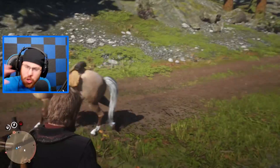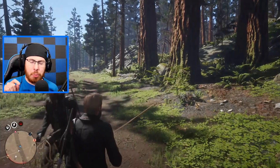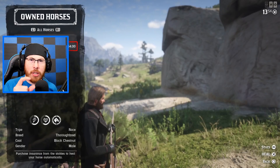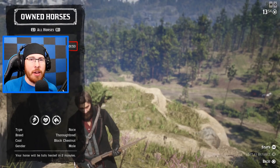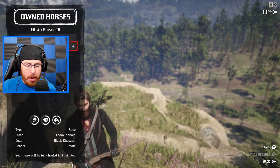But no more going to stables. From now on, all you got to do is press left on your D-pad. Simply go to the stable section, go to owned horses, and then manage them — revive or heal the one that's down. It's going to cost you about four bucks or cheaper depending on the quality of the horse. The more expensive the horse, the more expensive the heal.